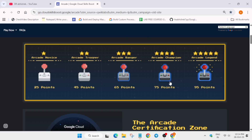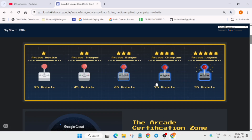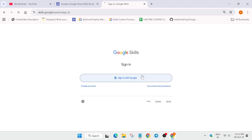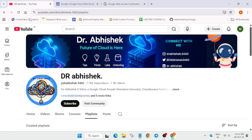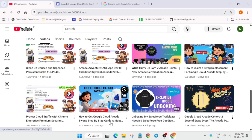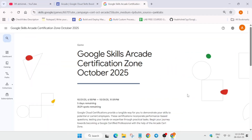Let's come to the Arcade home page. As you can see, all these games are already live. Before that, you need to understand how Arcade works. First thing you need to create a Cloud Skills Boost account. I have already made a video on how to get started with Google Cloud Arcade step by step — I'll link it in the description.